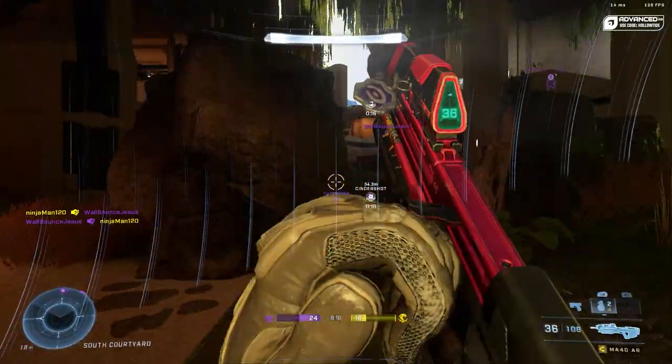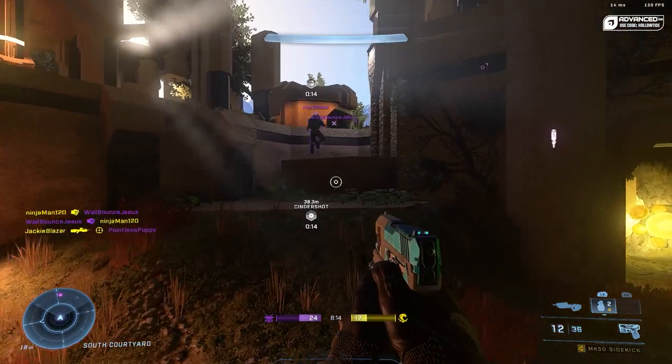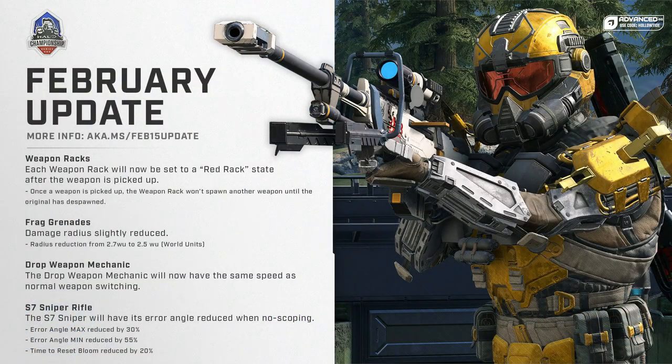With the February update there's been some things changed in rank and across the game. The frag grenades had their damage radius slightly reduced, which is very cool. The sniper rifle had its error angle reduced when no-scoping, so now you can do super cool no-scopes. It's kind of weird because 343 said it was already in line with what previous Halo games had, but no-scoping in Halo Infinite just did not feel very good with the regular sniper rifle.